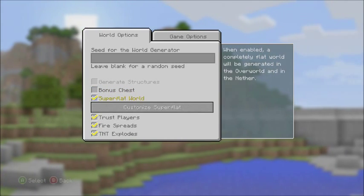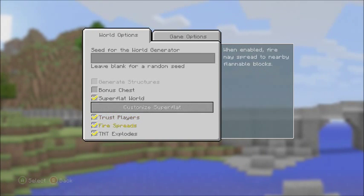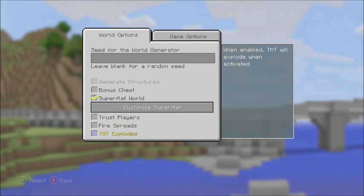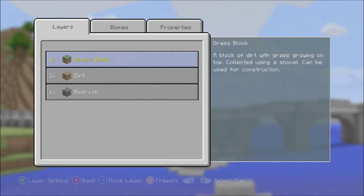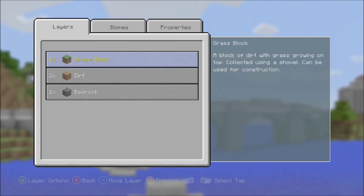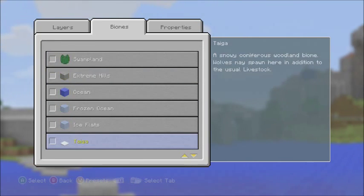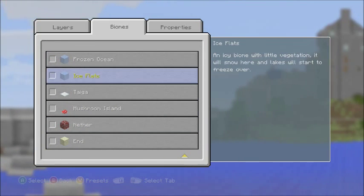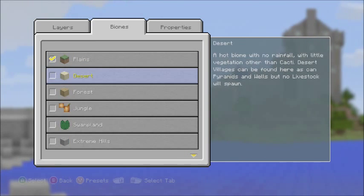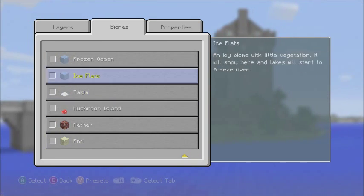I'm going to do a Super Flat because that's new — Customize Super Flat. Yeah. Let's take those off. Let's customize. Ooh! You can do it by layers, you can do it by biomes — that's pretty cool.